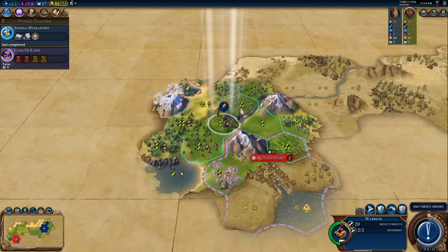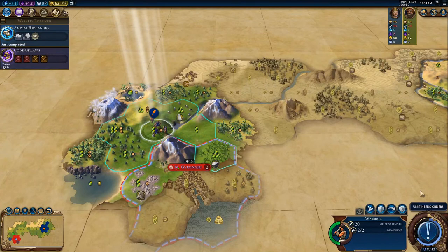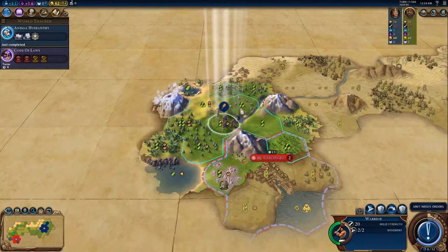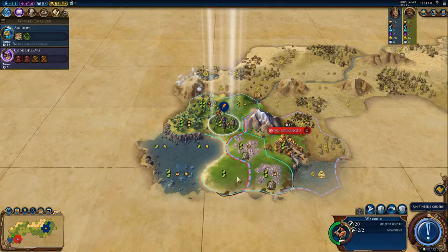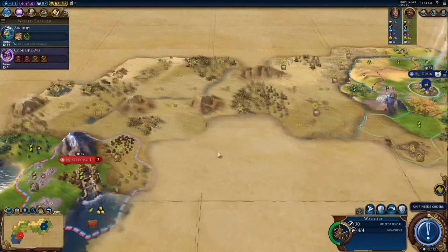It's a little bit harder to defeat an enemy when you can only attack them from one side, as you'll have to constantly swap out your units and it will take considerably longer to actually accomplish anything. We'll take the warrior and keep scouting out the lay of the land, then start sending our war carts over.